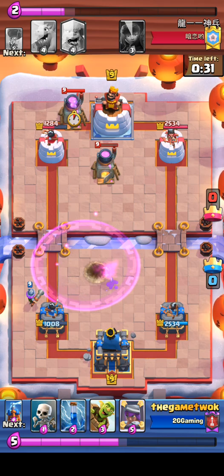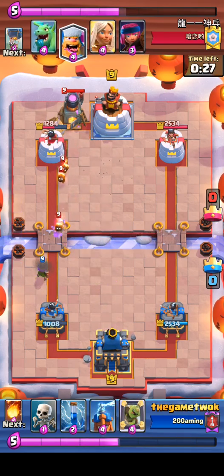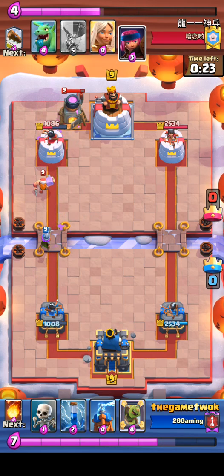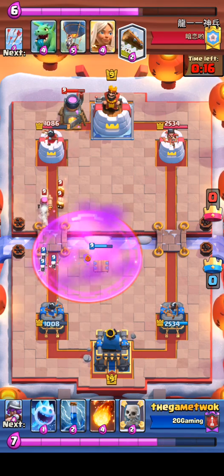Using those arrows signifies that they're going to do whatever it takes — they know they have a Log to stop my Barrel. They play Fire Spirit first in the back. Here comes Lumberjack again and I think the Balloon's coming, so I have to play up because Firecracker is right there and we have to be rid of it.